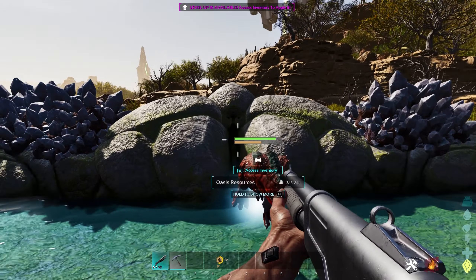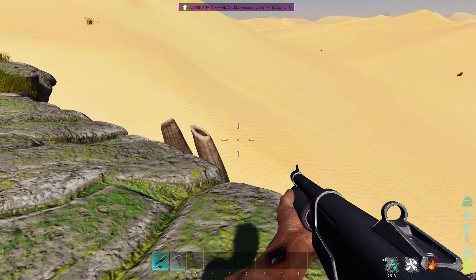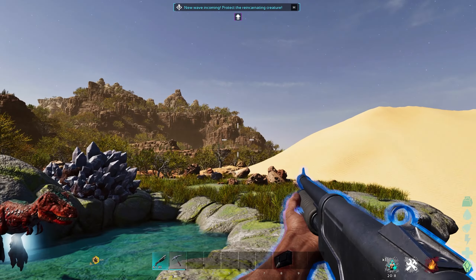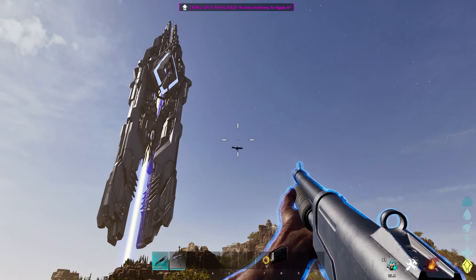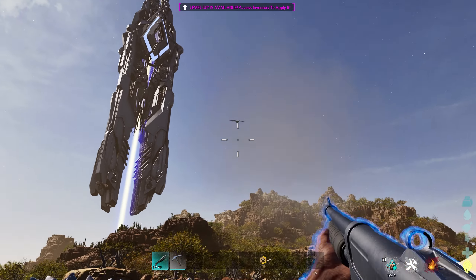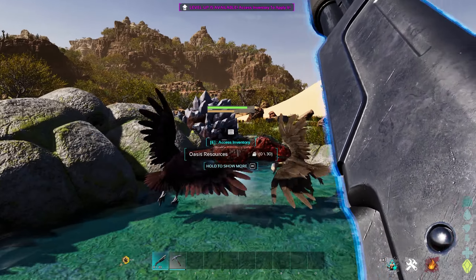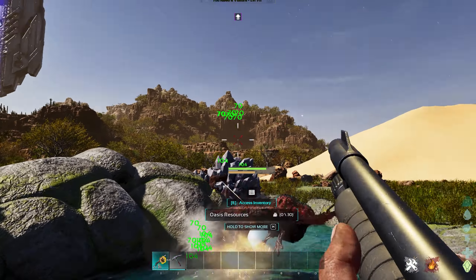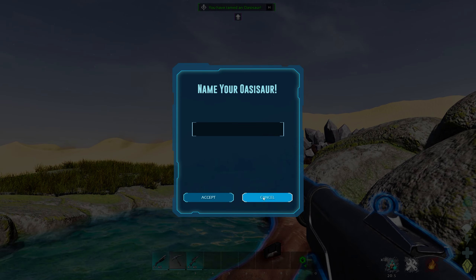I find it very ironic considering the dossier had some information about planting things and needing a lot of food to feed it, when you literally have nothing to do with that whatsoever. It's literally just you defending the back of the Oasisaur with your tame. It's a bit ridiculous compared to what the dossier says, but hey, it's Ark. And just like that, you tame up the Oasisaur.